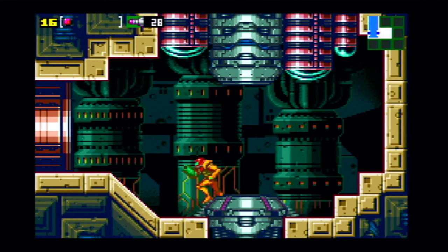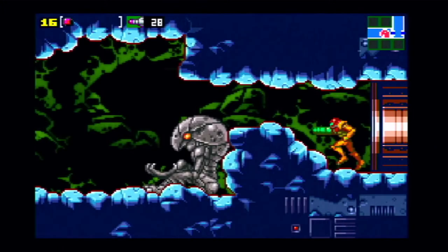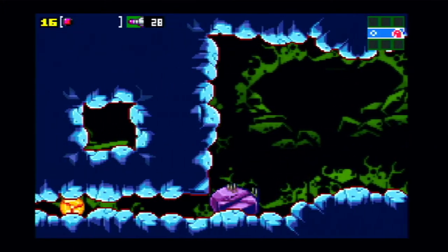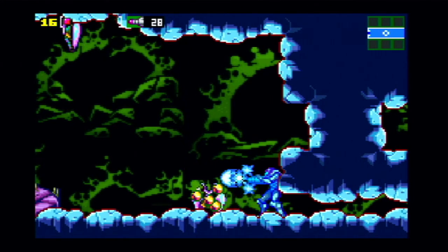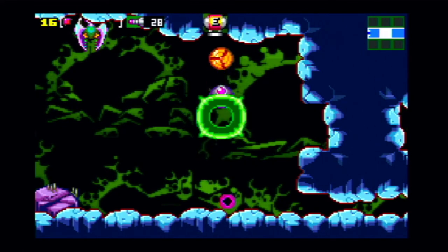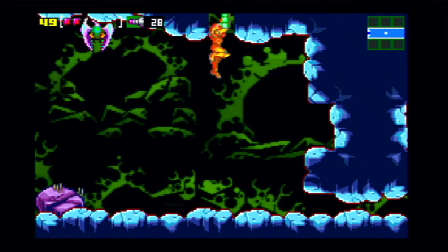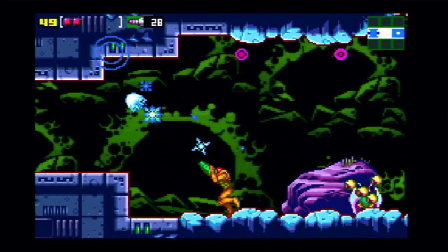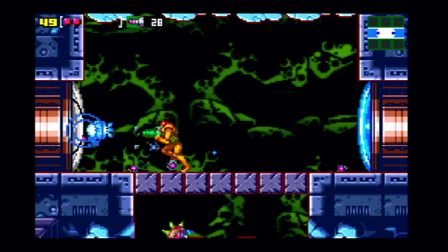Save room here — definitely want to save. We've only got 16 energy. We can get another energy tank here — you can freeze one of these shriek bats and stand on it, or just bomb jump up here instead. Second try — got it. Much easier than in Super Metroid. Now we can go down here to Kraid's Lair.